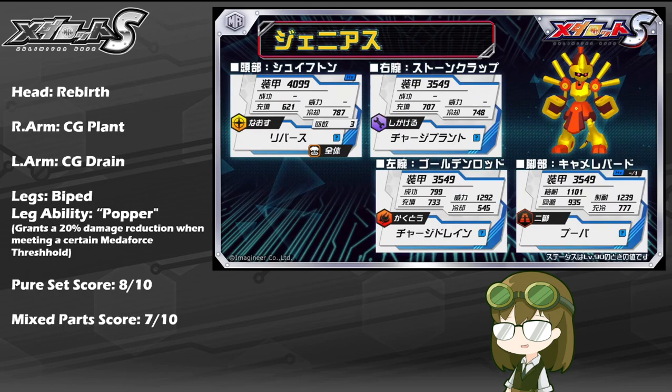On the topic of damage reduction, Genius's stats across the board are honestly really nice. About 4100 HP for the head, about 3550 for both arms, and even his legs too means he can take a hit pretty solidly. With mobility of 777, that's a really nice sweet spot for a general bipedal leg. An evade of 935 isn't too shabby — a little lower than ideal, but still something that can be pretty easily overcome. With melee resist and shoot resist of 1101 and 1239 respectively, even before any terrain or MetaRodder bonuses, Genius can take a hit solidly — putting him closer to what you'd expect a tank leg to be, given the higher shoot and melee resist, at the cost of lower evade and mobility.